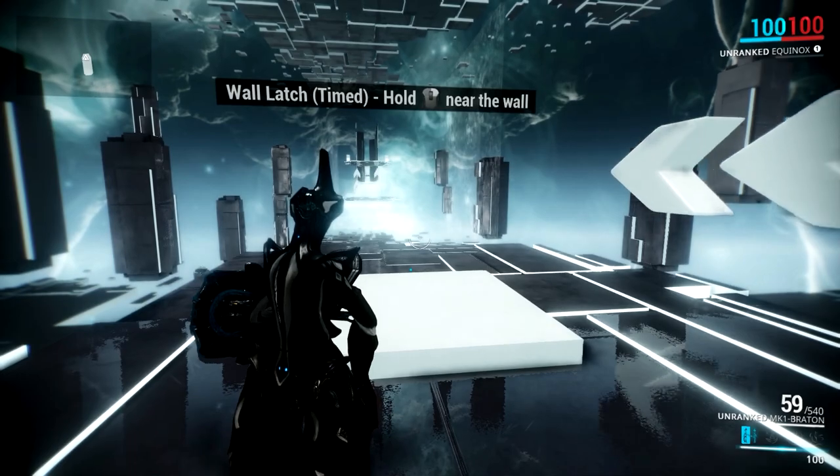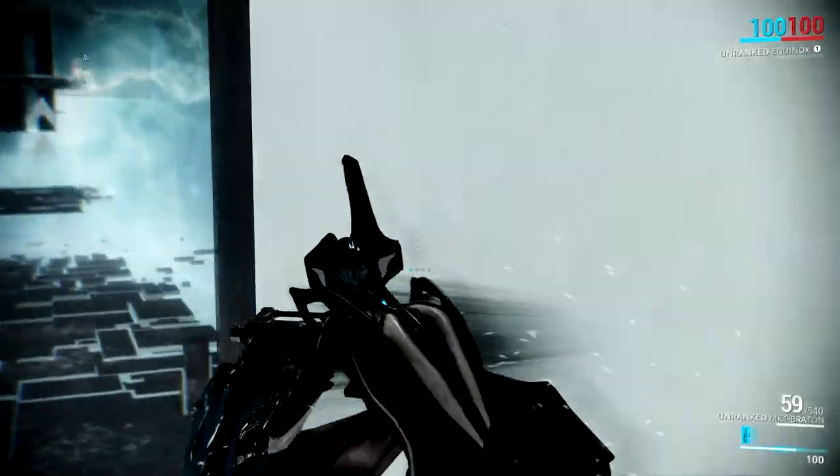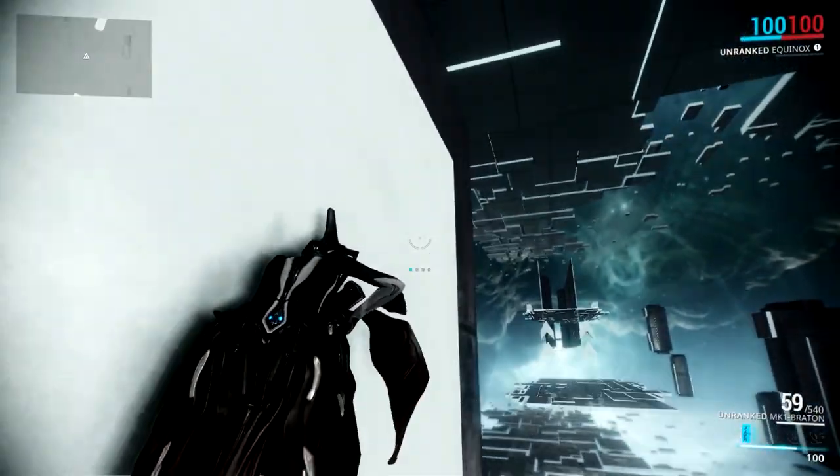Alright, wall latch time — hold right mouse click near the wall. This wall here, of course. Oh, that's pretty cool, you actually attach to the wall — amazing. Gives all kinds of different possibilities now.